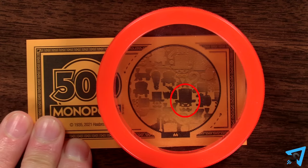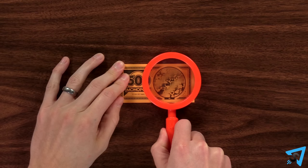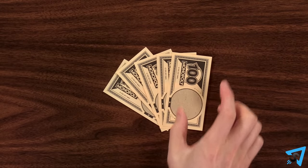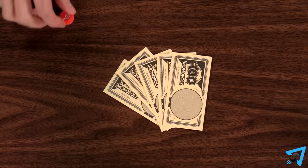If the pattern reveals a Mr. Monopoly face that has a mask, then it is fake. If you reveal fake money, announce it — you get to keep that bill, and the player is unable to use it for their transaction and must now use other money in its place.